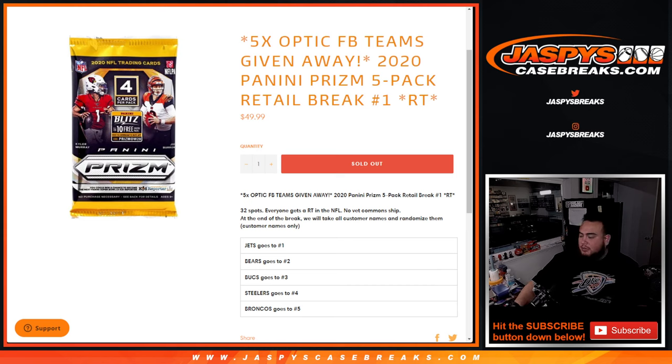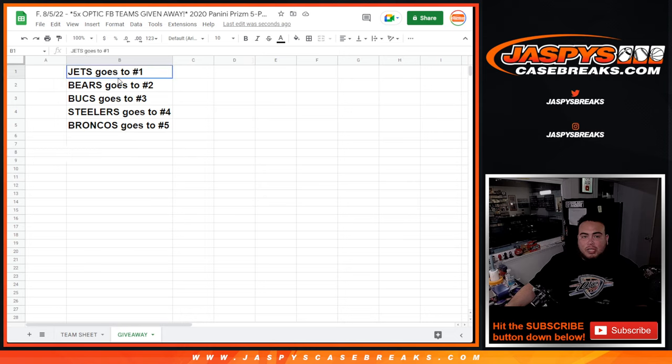So first we'll do the break, randomize the customer names, and distribute hits out of the five packs. At the end of the break, we'll take all customer names and randomize them only, and the top five get these teams in this order: Jets go to number one, Bears two, Bucks three, Steelers four, Broncos five. These are the last five teams we need to sell to unlock the Optic football.